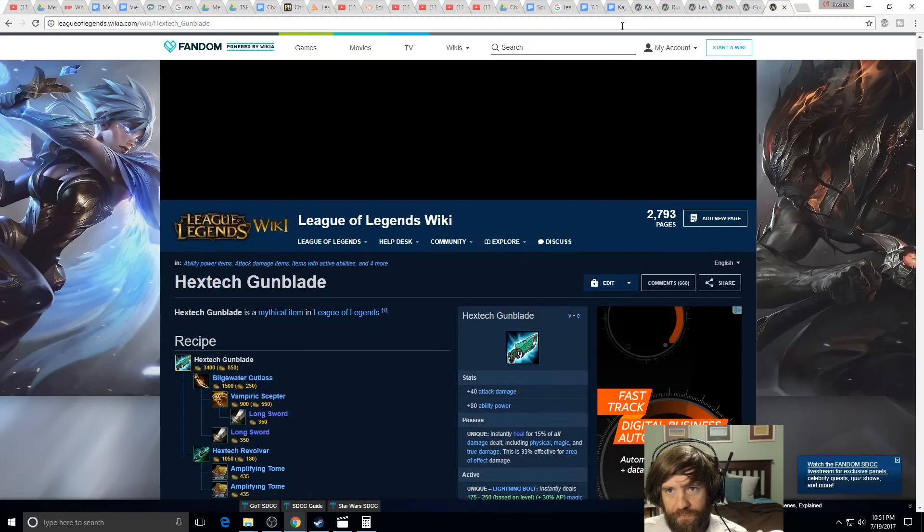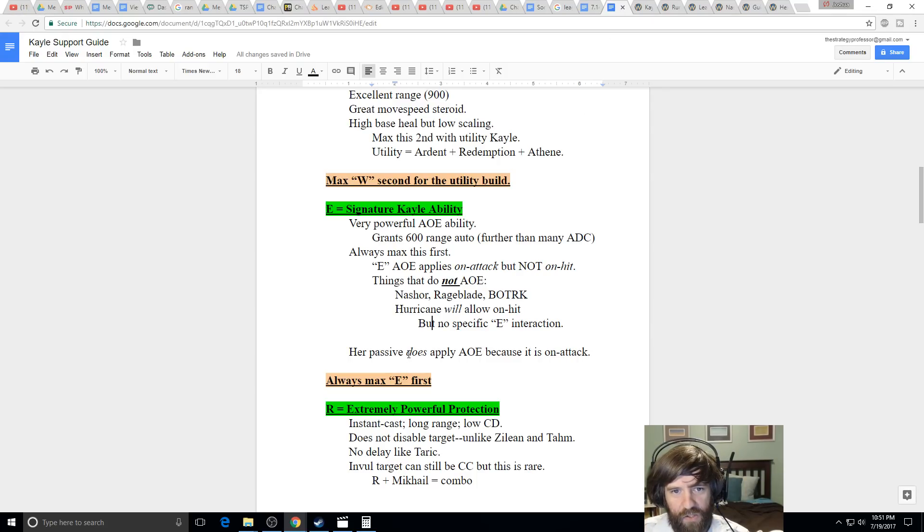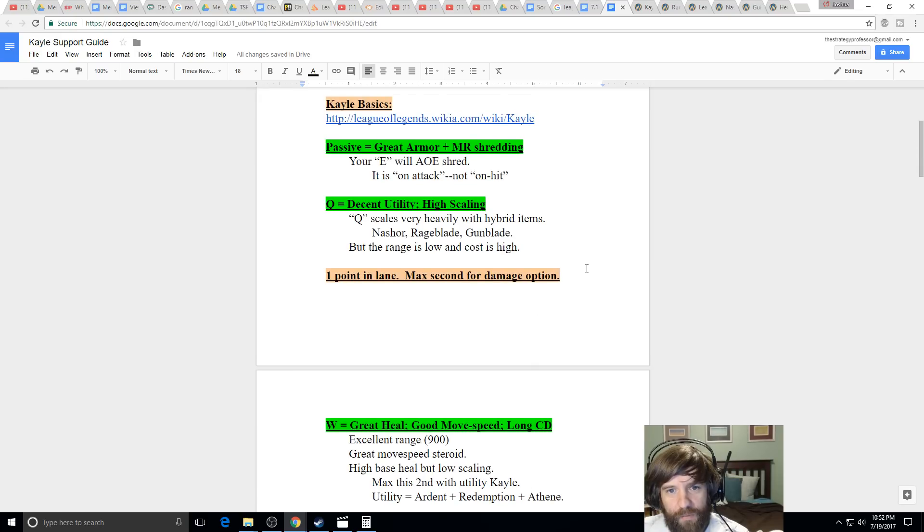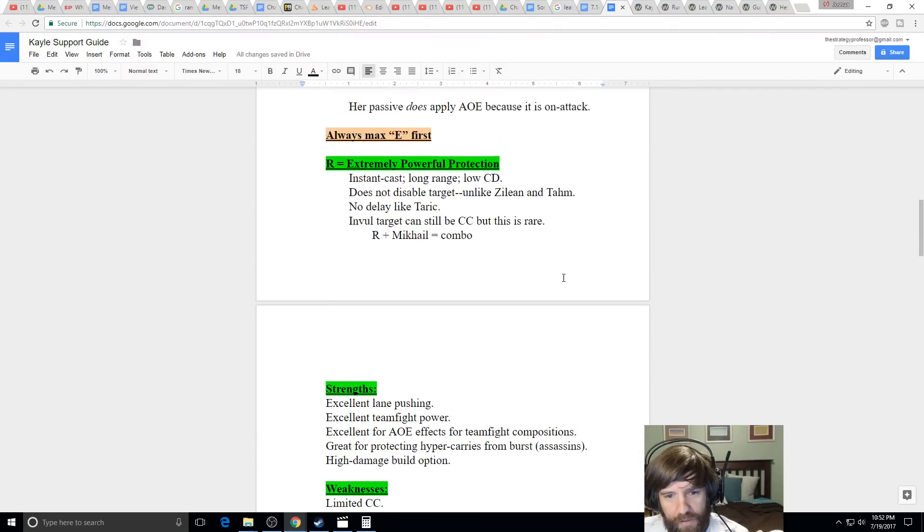To recap: Nasher's plus Rageblade don't interact with her E's AoE or passive in the way people expect, but they're still great because they give hybrid damage. Nasher's gives attack speed and CDR which is very important. Rageblade gives you a ton of powerful stats. Always max E first, and depending on your build, max Q or W second.